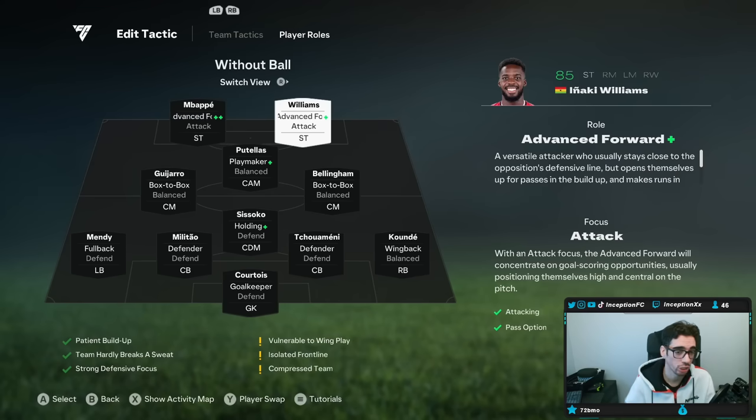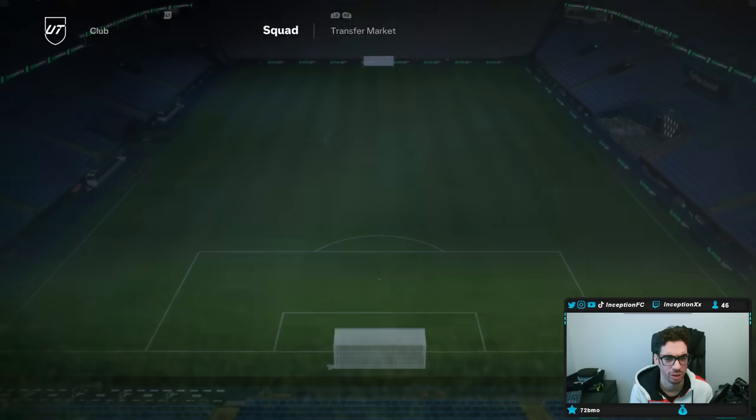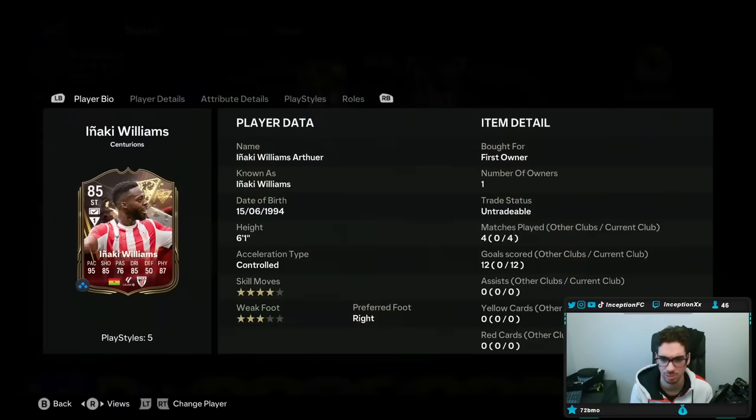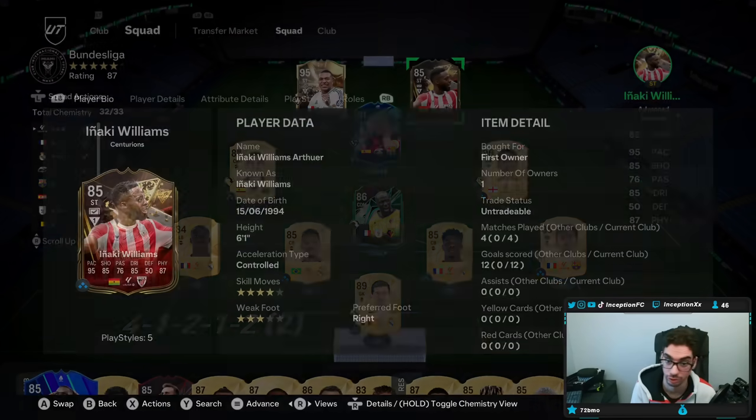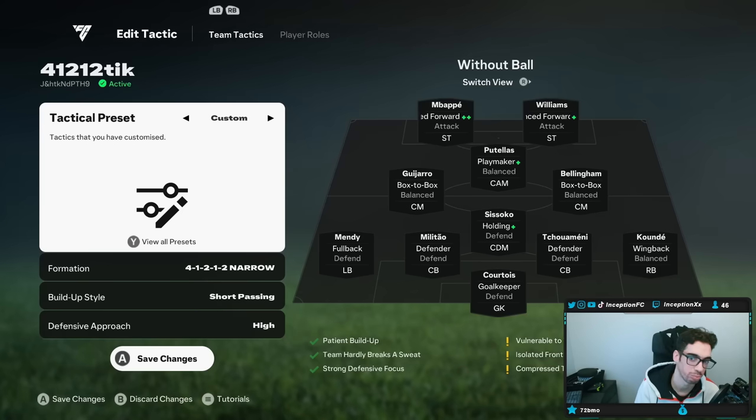Inaki Williams — don't look at him on Futbin and make assumptions based off their opinion, because they are wrong. In previous years he was mainly an end-trigger merchant and you'd have to play very linearly with him for him to cook. But this year he is really good. I don't know what they did to him, but when you look at his stats compared to previous years it doesn't make sense — he just cooks. The initial highlights you'll see are with him. Four games, 12 goals — it's a pretty good return. The team performs really well with these custom tactics.